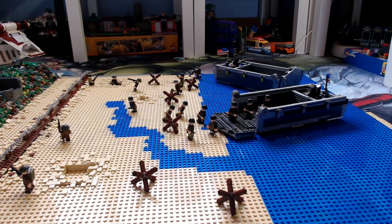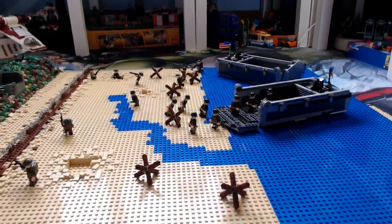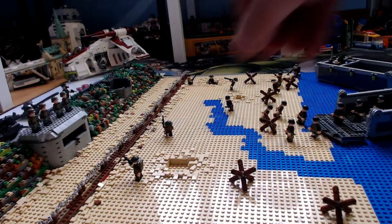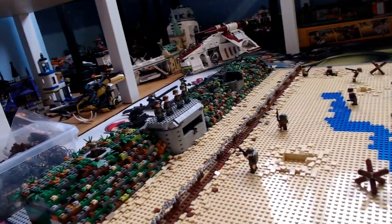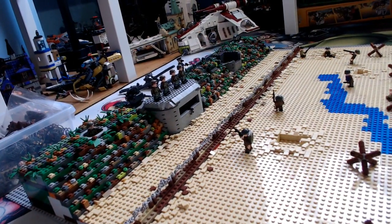I've got a cut Higgins boat on the sea there. Just quickly set up some figures we got yesterday — some Americans coming out of the Higgins boat. Pan across — James put some British souls on, these guys here — and pan even further across you can sort of see the cliffs now.